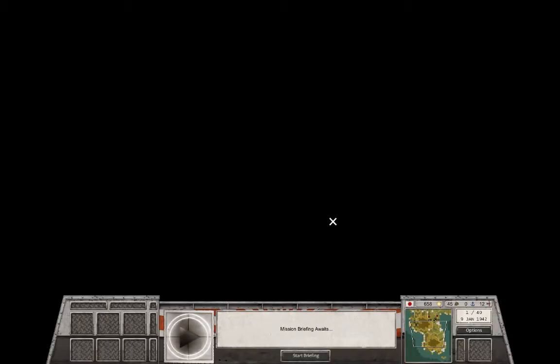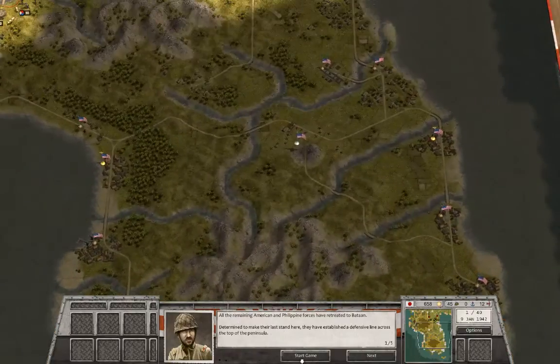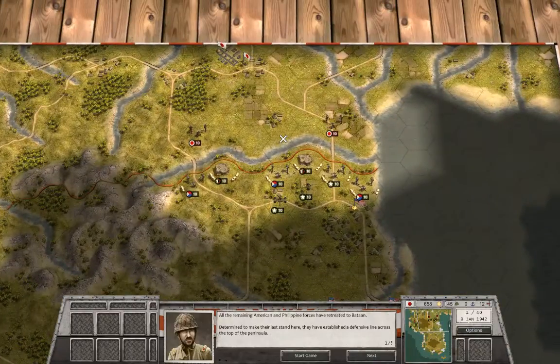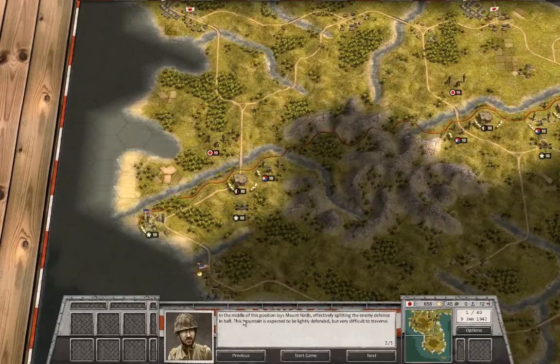Let's look at our briefing. So the Bataan Peninsula — I've seen it quite a few times in my Silent Hunter 4 Let's Play on the Dorset of the Greenleaf channel, so I know this area relatively well, although from the ocean side. All the remaining American and Philippine forces have retreated to Bataan. In the middle of their defensive line lies Mount Natib, effectively splitting the enemy defense in half. This mountain is expected to be lightly defended but very difficult to traverse.